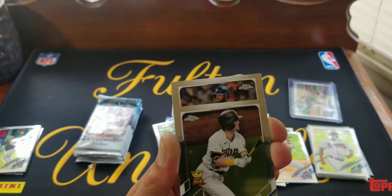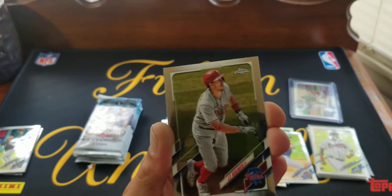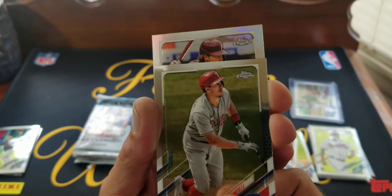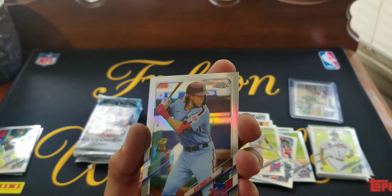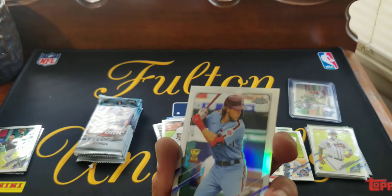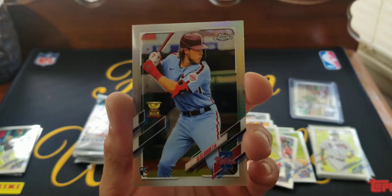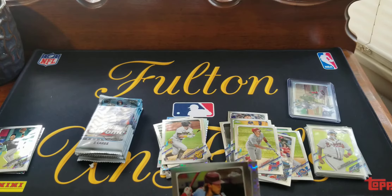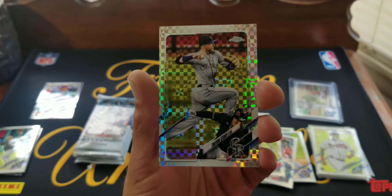Just a base rookie but still, that's awesome to get. Jordan, JT Realmuto. I've been getting pretty dang lucky on the refractors — we got an Alec Bohm rookie gold cup refractor. That's definitely going in the highlight pile. And behind him we got a Trevor Story x-fractor.